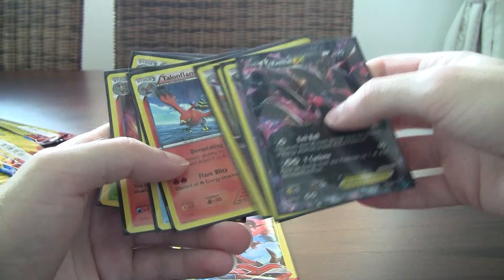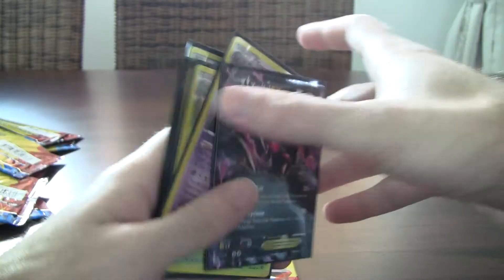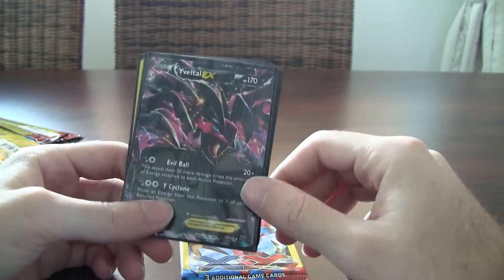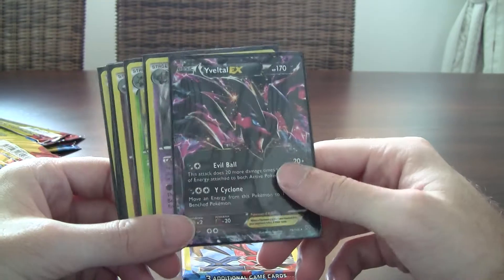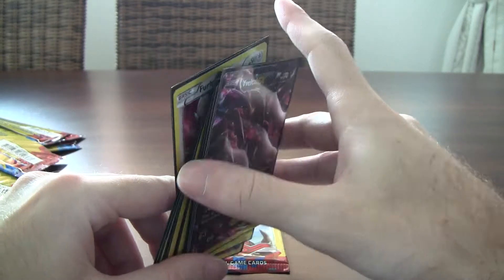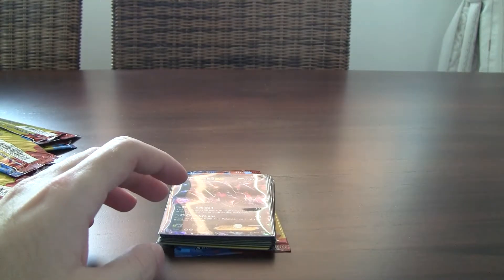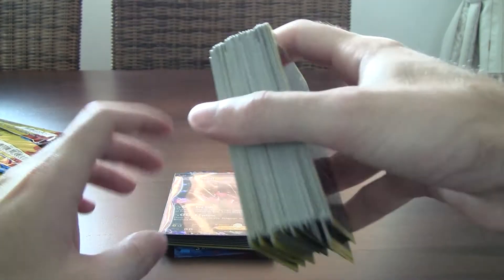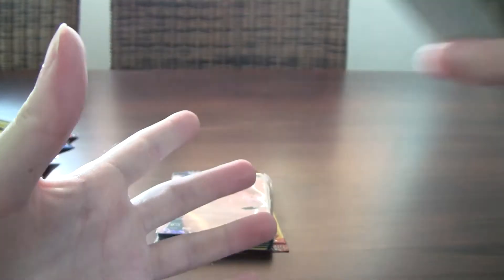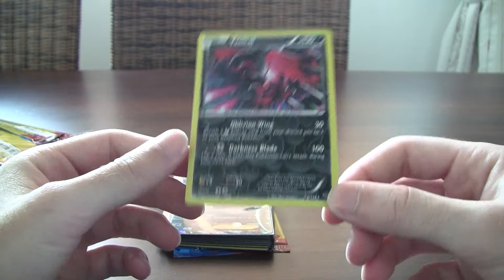I think I pulled another reverse of Trevenant, so that makes it 9. Along with Yveltal EX, that's 10. So out of these 80 three-card packs, you guys can do the math to figure out how worth it was. We got 1 EX and 9 foils. I collected all the commons and stuff so I can say I have most of the set - and that's the important thing for me, that's why I got this. And Yveltal is also very playable. Got it as a reverse too.